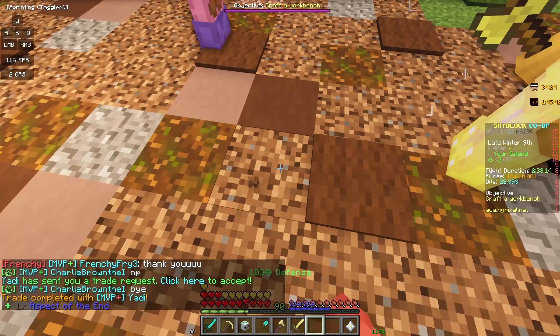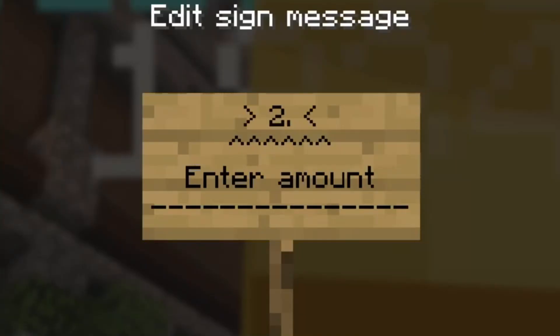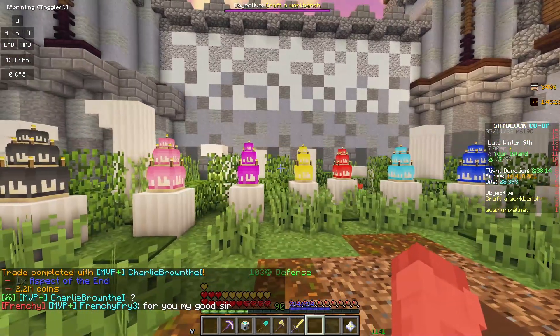I have to give him a little more so there's the incentive. I'll give him 2.2 mil — so 3.2 mil for middlemanning a 200k trade. Easy.